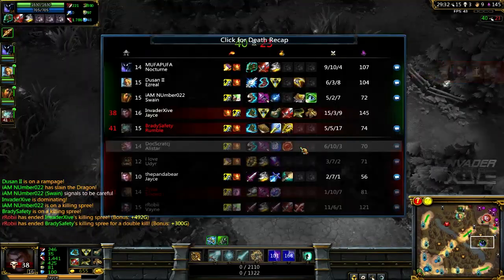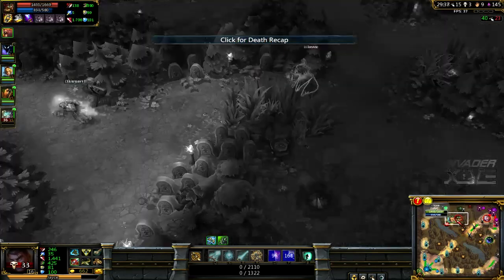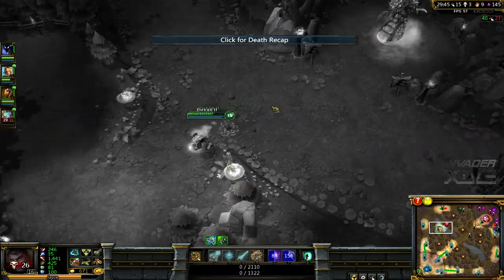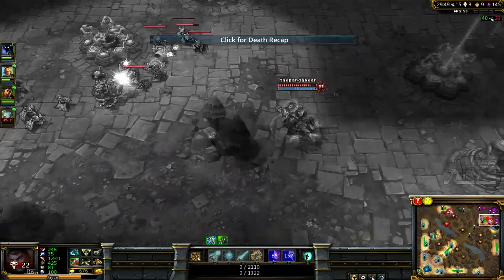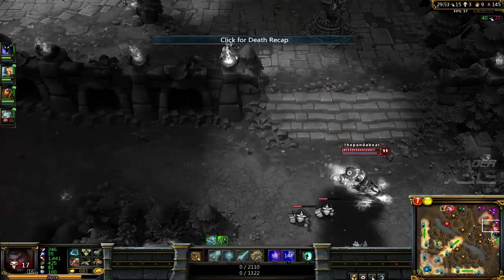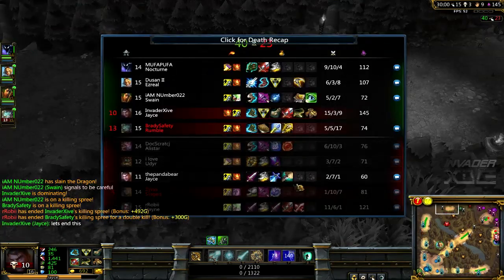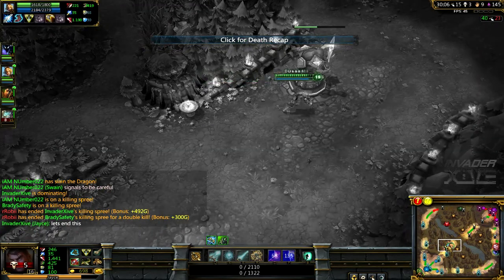This Nocturne really needs to help us out — oh wait, he has 9 kills, never mind, he's doing fine. I showed the Baron. I hate when you do that — you Arcane Shift over there and the Baron just starts destroying you. That Blitzcrank is actually very scary right now.